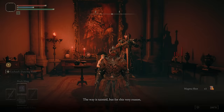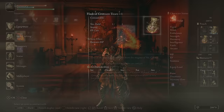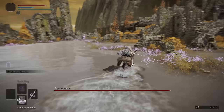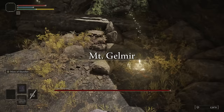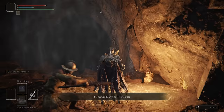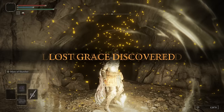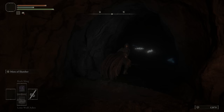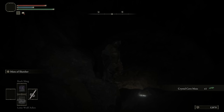For the final armour set, meet me back at the Erdtree Gazing Hill and we start running north through the Wyndham Ruins and into Mount Gelmir. Ignore the Tibia Mariner, jump off the cliff and grab the site of grace just in case. Keep heading north through the canyon, avoiding all the giant flame spouts. Eventually when you get to the other end you will see a cave sealed by two Stonesword Keys. Head in — we'll be in Seethewater Cave. I stupidly came in here with no torch or lantern, but I somehow fumbled my way to the armour set. The first section of the cave is very linear, so just progress through until you get to the crystal cave moss and carefully drop down into the pool of poison below.